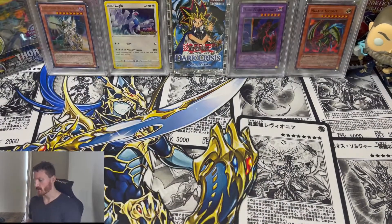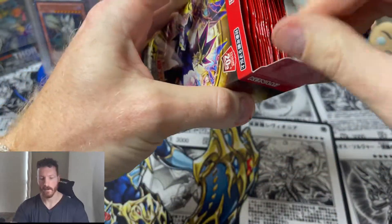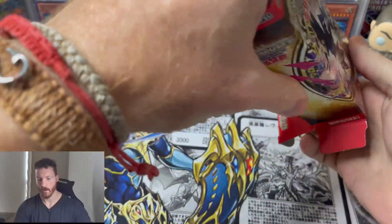I'm gonna open up this box real quick, just a quick little crack of the seal. These OCG sets are really epic just because they have stuff that we just don't get in the TCG. The downside of this one is it's only 15 packs, but you do actually have an epic chance at that ghost rare.